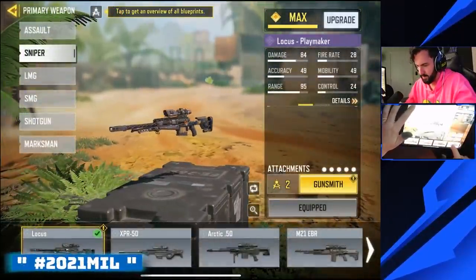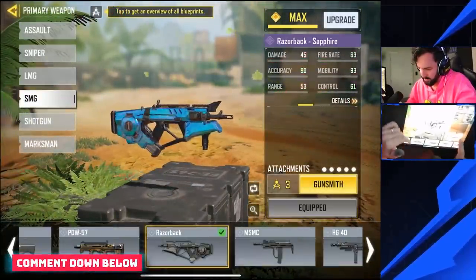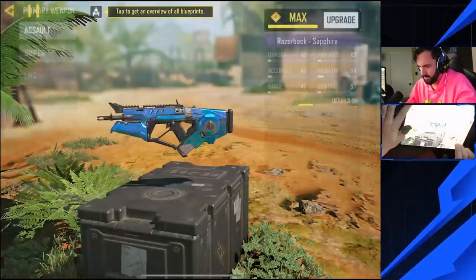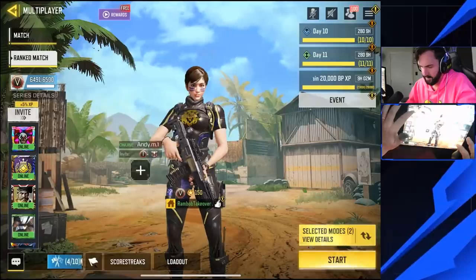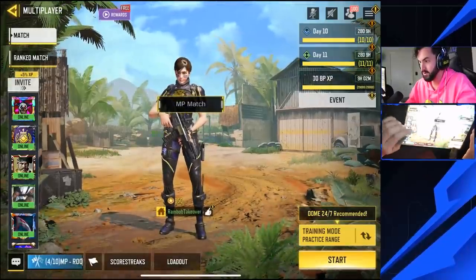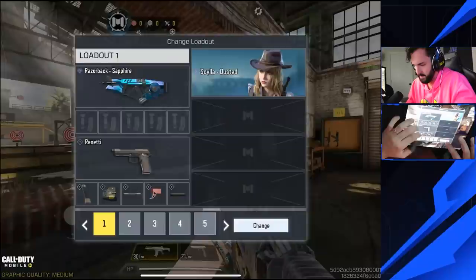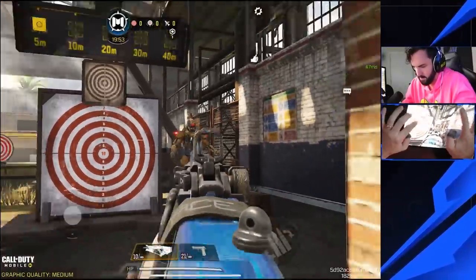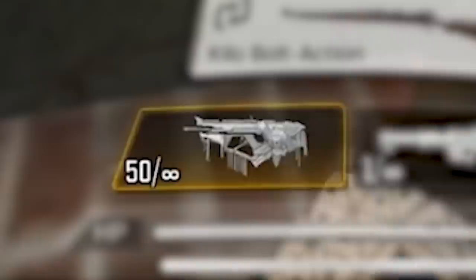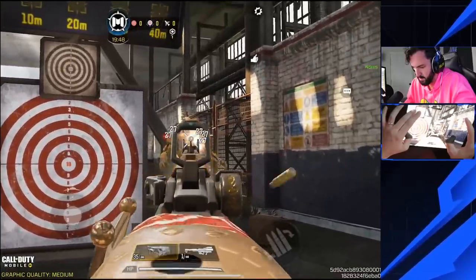Let me throw on the regular Razorback and clear the attachments. The blueprint doesn't come with the attachments — if you're telling the truth on that, it's a game changer. Actual pay to win. Okay, so regular Razorback... wait, so it's the PDW? I thought it just had a 50-round mag. I didn't know it was actually a PDW.